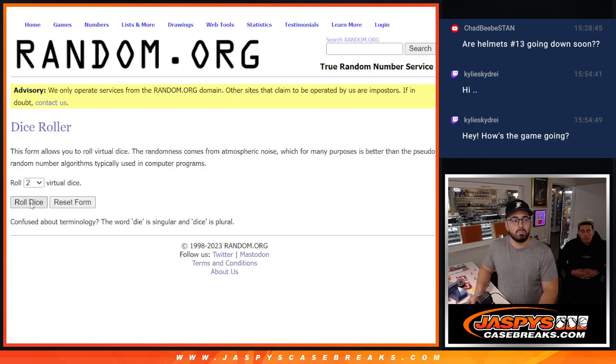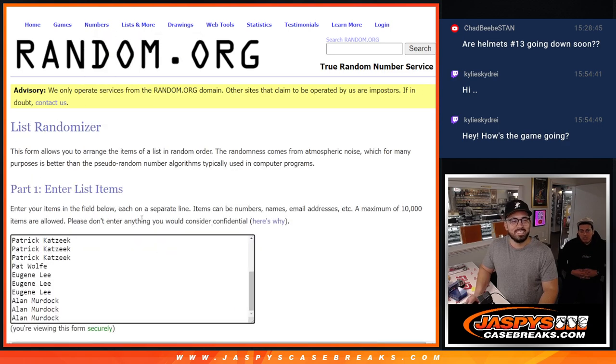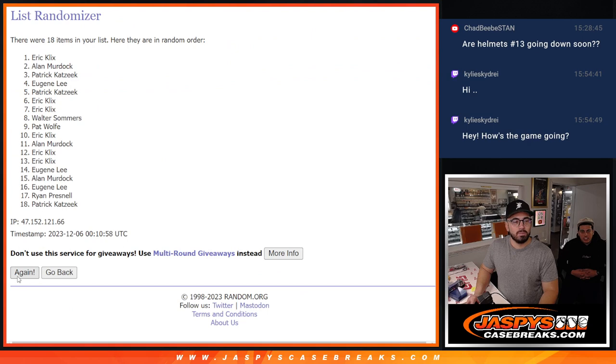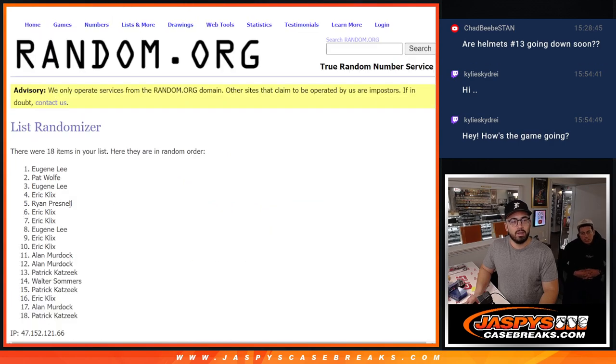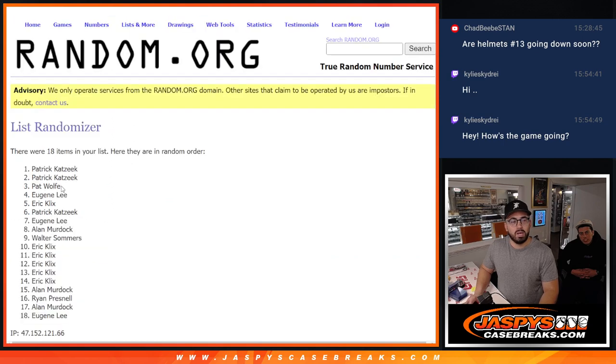And here we go — roll the dice. Of course they're going to give me a long number. We have a 10, and the top 10 get a free spot. Top 10 is who the free spots are going to be going to. Everybody, you ready? Here's one, two, three, four, five, six, seven, eight, nine, and last — top 10.